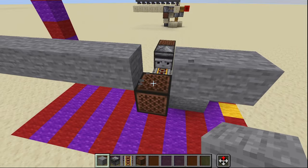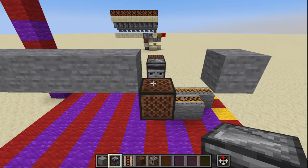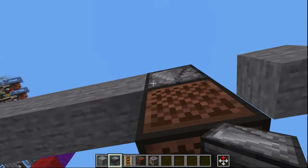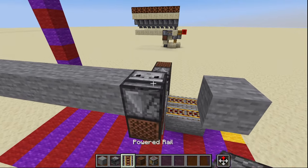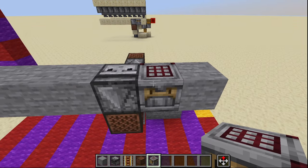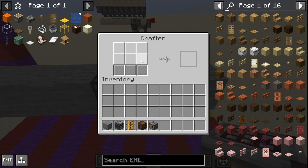Then we're going to remove the solid block on top of the note block and the one to the right of that. Right on top of this note block right here we are going to place an observer facing upwards, with an autocrafter right next to it.